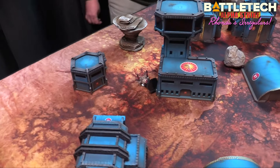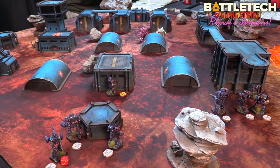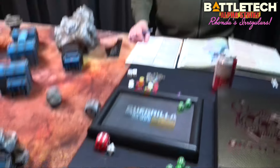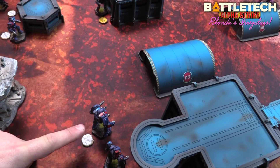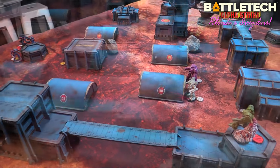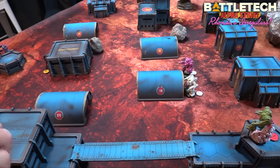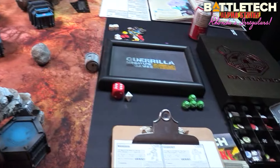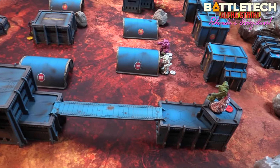The Centurion shoots the Crockett — skill four, needing a nine at this range — does two damage. The Banshee fires on the Crockett too, overheating once for three damage. Needing a ten to hit for three damage — four for range, five for cover, six for TMM. I roll but miss; these dice were a gift so I feel less bad.